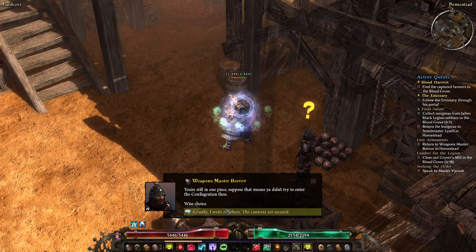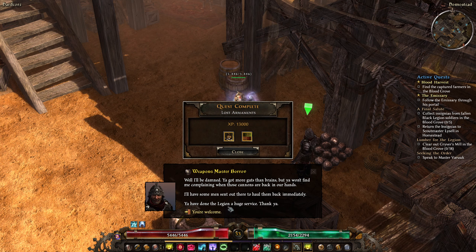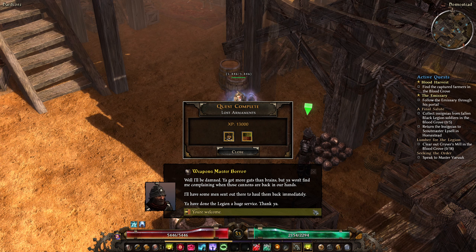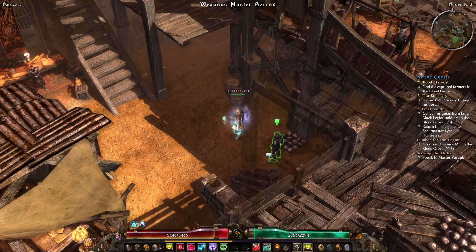Quest reward dialogue: 'You're still in one piece - suppose that means you didn't try to enter the Conflagration... wise choice. Well I'll be damned - more guts than brains, but I won't find me complaining when these cannons are back in our hands. You have done the legend a huge service.' We receive some Black Legion reputation and iron bits.